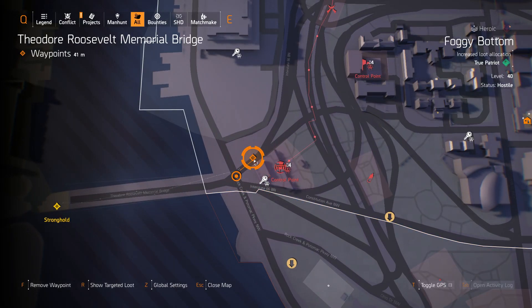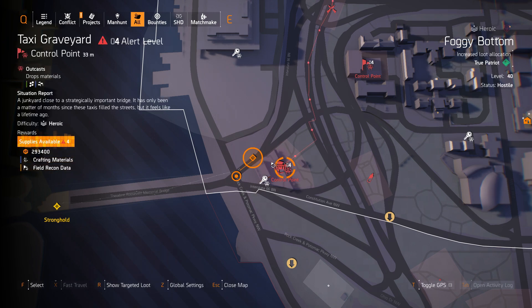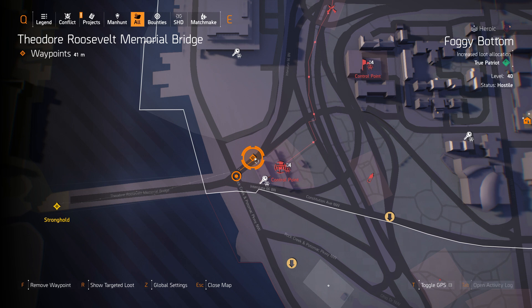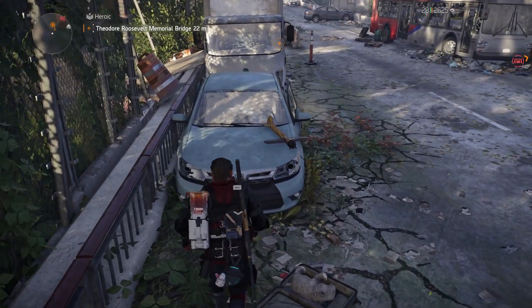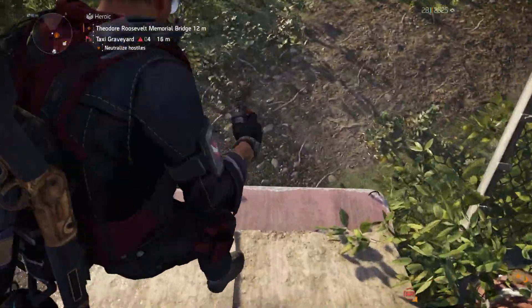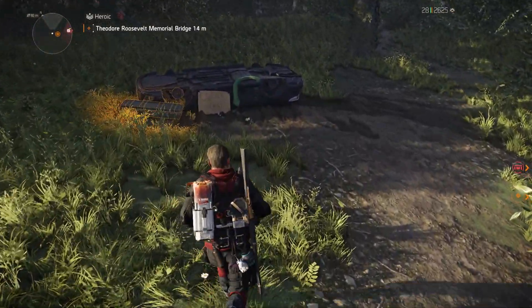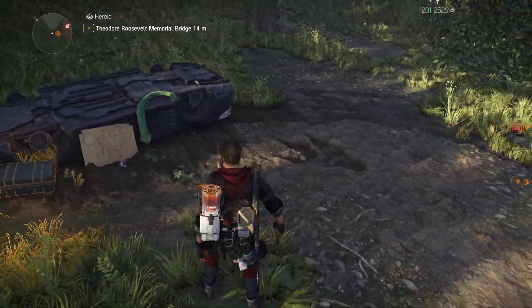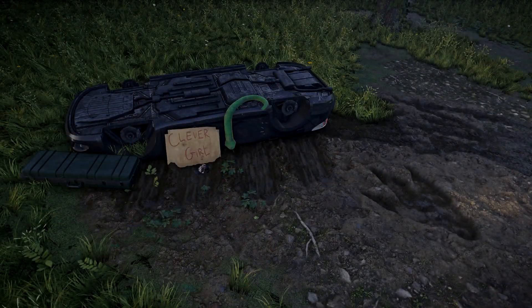Alright, let's start with a goodie — Jurassic Park. On the DC map, if you head to the taxi graveyard control point in Foggy Bottom, go behind it on this upper road, find this car with a small wooden aeroplane on it, climb up, then to the van, then drop down through the broken fence. In here you'll find a flipped car, a large dinosaur footprint, and a piece of cardboard with 'Clever Girl' written on it. This is a reference to the first Jurassic Park film, with both the T-Rex car scene and the moment the Velociraptor catches the hunter.